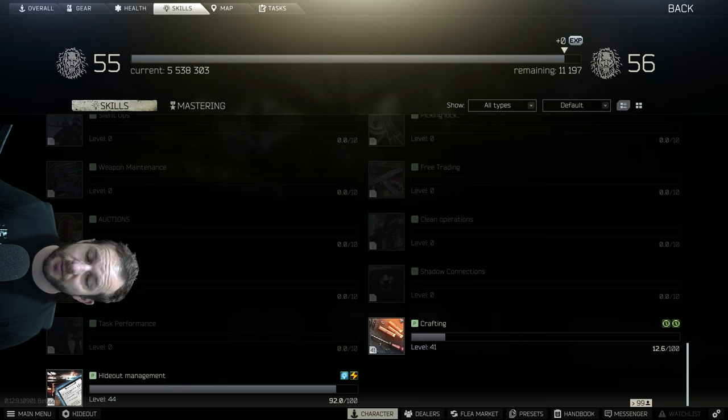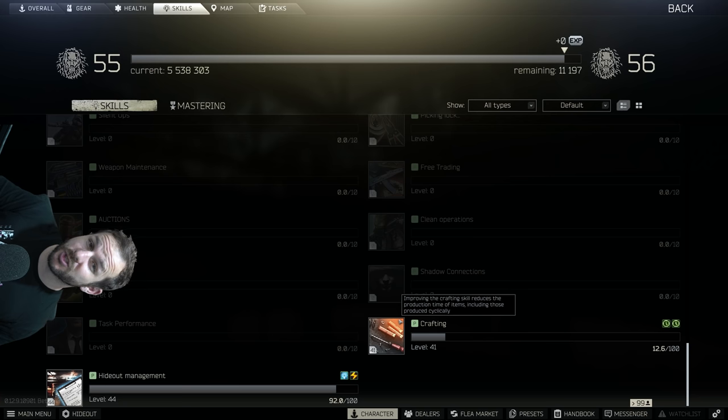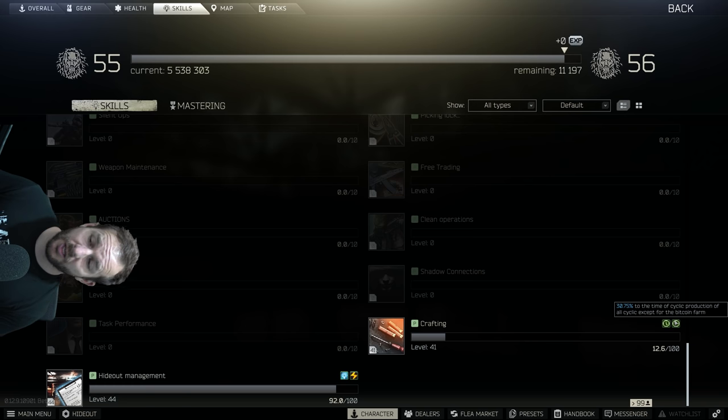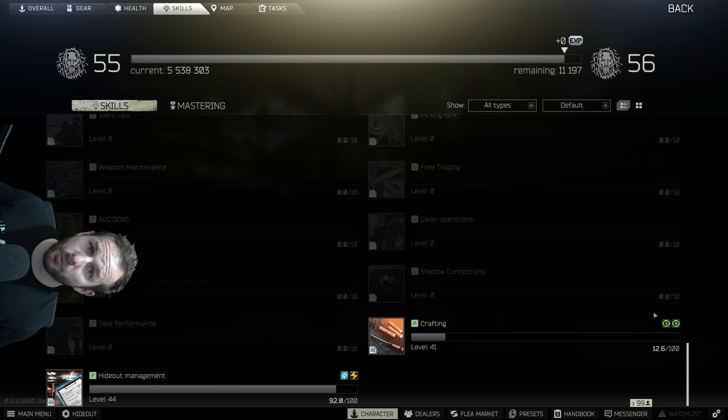On the crafting side of things, this one's leveled up by every craft you do — you get 2.5 skill points. As long as you do a different craft on the same station, you'll get 2.5 skill points again. If you do the same one over and over again, there's diminishing returns, so make sure you rotate it. As you use the crafting skill, things will become faster to craft. The water filter that gives you super water — if you've got crafting leveled up and the hideout management skill, it actually consumes less and gives you a better return on investment.